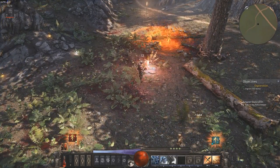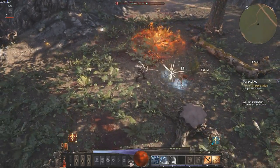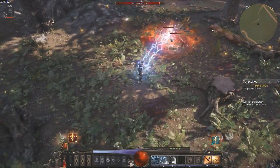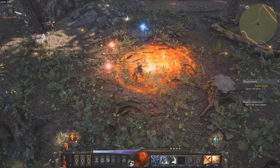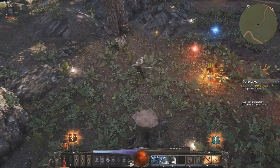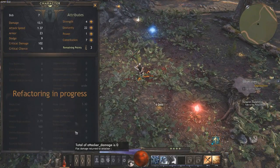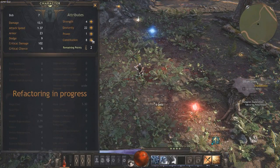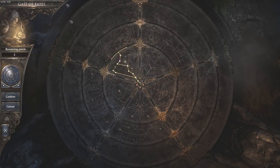We're in combat now. This enemy doesn't want to die — it's got those tanky dodge skills going on. We leveled up! Remaining three points — let's go more constitution and just be silly with the damage. This isn't going to be any sort of permanent character anyway.